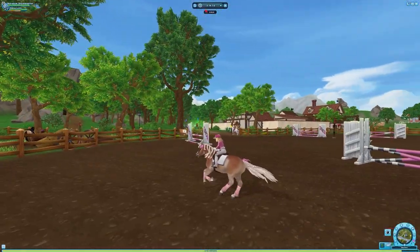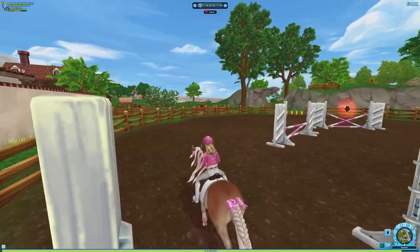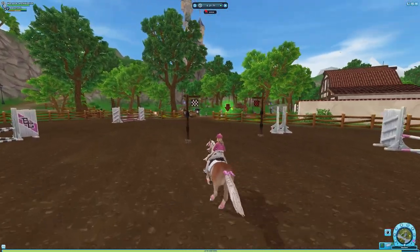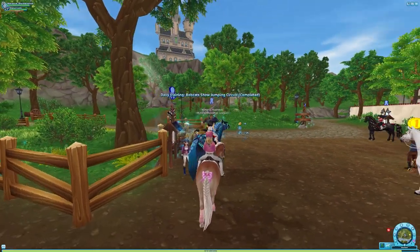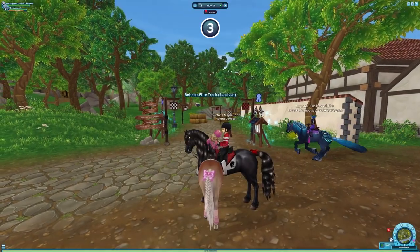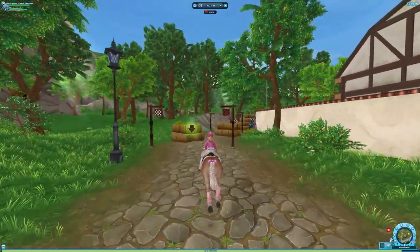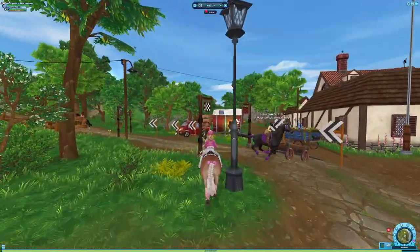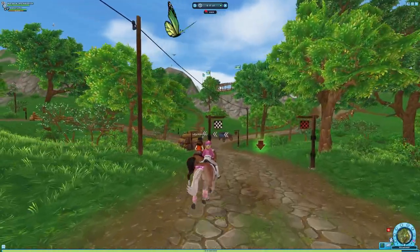Next, do activities like questing, training, or making outfits with items you already have, and log into Star Stable without the intention of spending star coins. Even spending just 150 star coins a day adds up in the long run, so if you're really inclined to buy things from the shop, try to distract yourself with other in-game activities. If you complete a quest line and want to reward yourself by buying a horse, go ahead — just approach it with a plan.